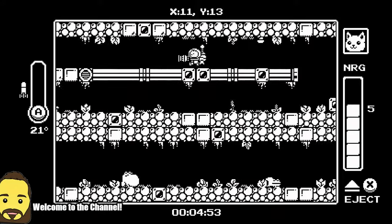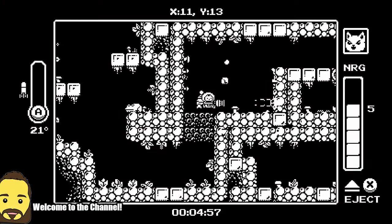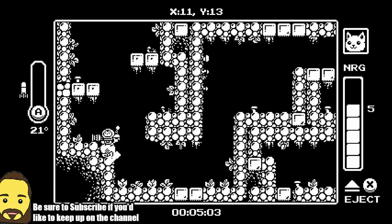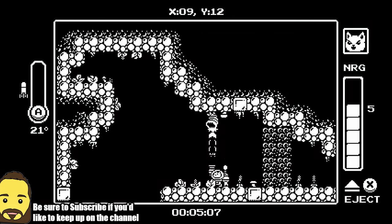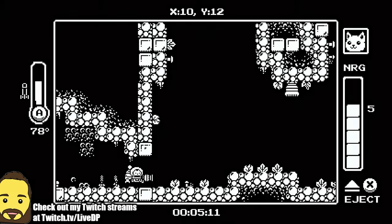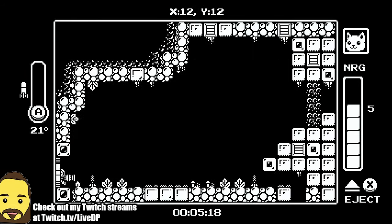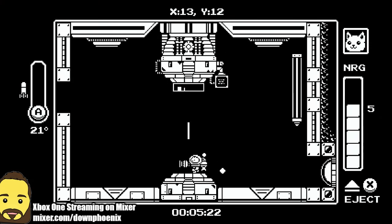After we just get past the killer bees here, we can finally move on and begin to complete the mission that our human overlord — I mean slave — has tasked us with. He's a useless human being. He got stuck in a spaceship, so we've got to go save the day as our little cute kitty cat that only says meow. That's all cats can say.